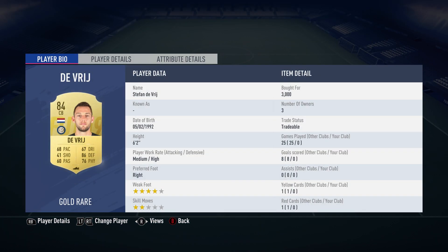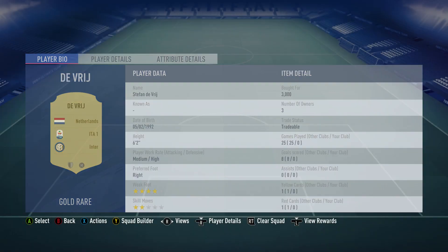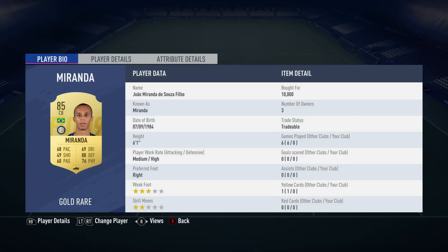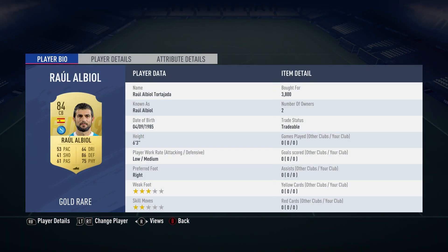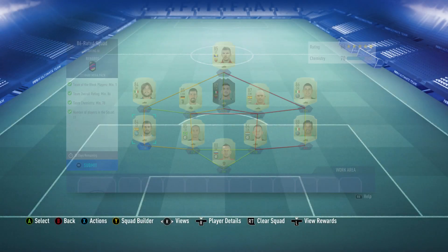The centre-back next to him is Stefan de Ligt, bought for 3,000, plays for Inter in the Italian first league and is Dutch. The centre-back next to him is Miranda, bought for 10,000, plays for Inter in the Italian first league and is Brazilian. The left back is Albiol, bought for 3,800, plays for Napoli in the Italian first league and is Spanish.